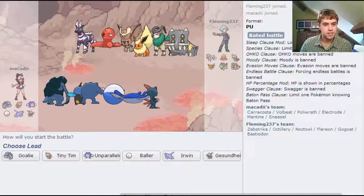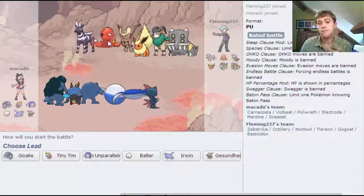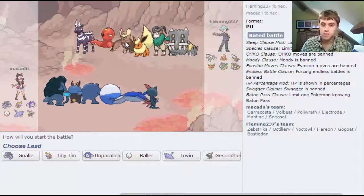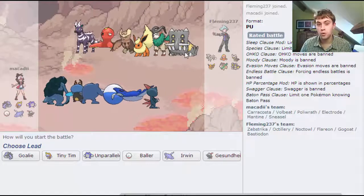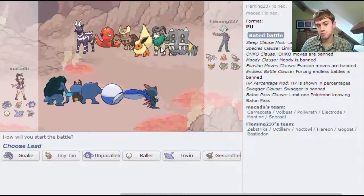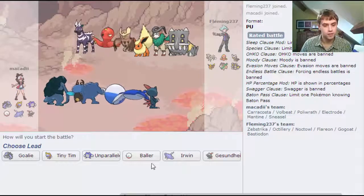Looking at this guy's team, he's got a Zebstrika - most likely Choice. Octillery, I don't see that very often. Special defensive Noctowl, physically defensive Bastiodon - most likely his defensive core. Gogoat is normally either Subseed or Bulk Up, and Toxic Flareon.